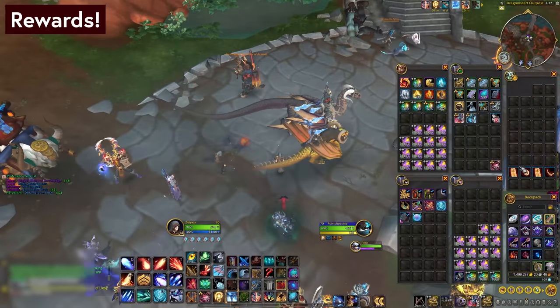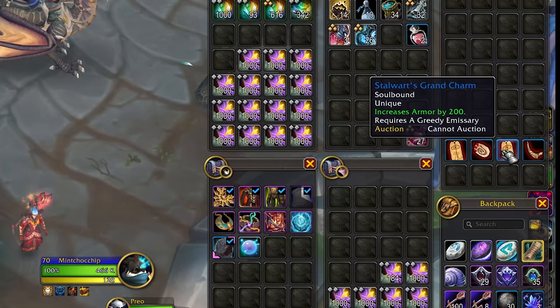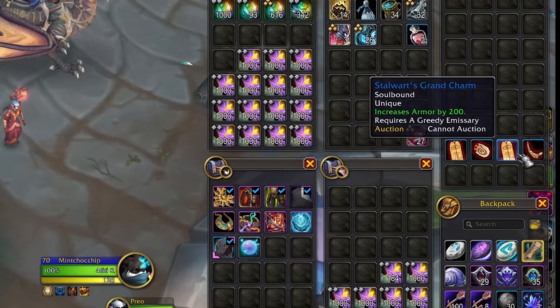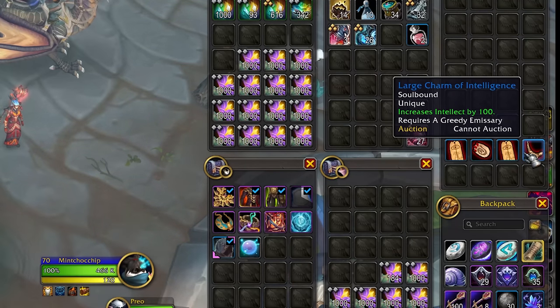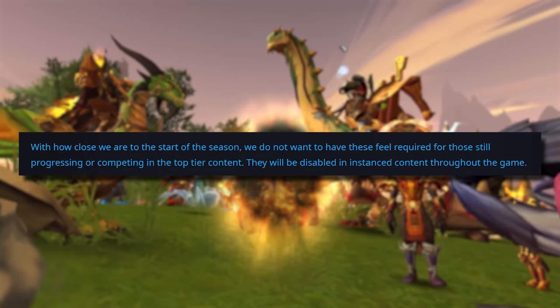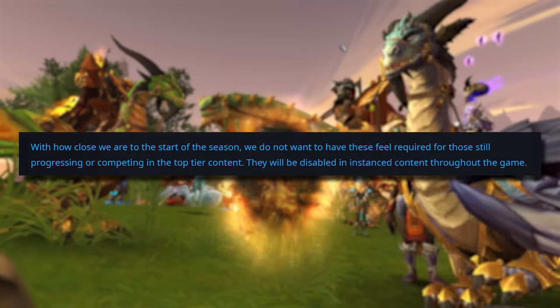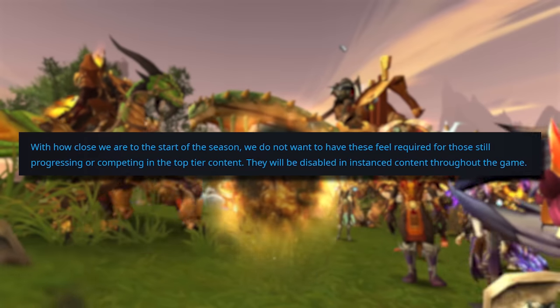So let's look at what you can get from this. You will find various Diablo style buff charms. Having one in your bag will give you the listed buff — there's no need to equip or click on anything. These are now being disabled in instances according to a blue post, so there's no need to farm them all for your raid night. But if you have any in your bags, you're going to be a little bit stronger in outdoor activities.